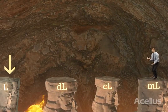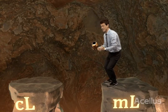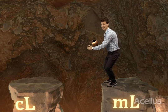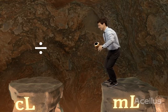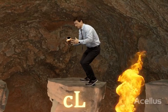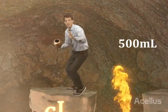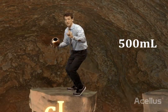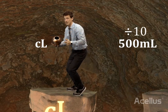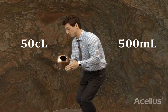To get all the way to liters, there are several steps I have to take. To go from milliliters to centiliters, I'm going to have to divide by ten. I made it — it's unstable! So I had 500 milliliters, and now I'm on centiliters. 500 divided by 10 is 50.